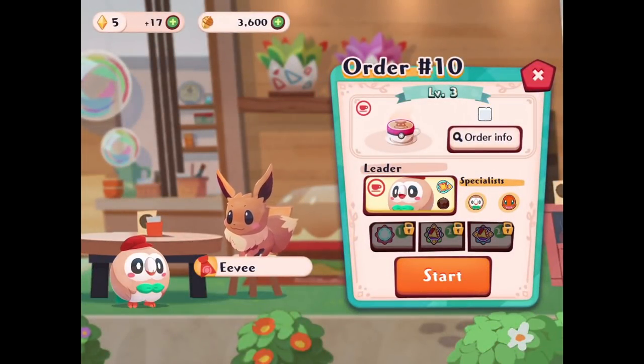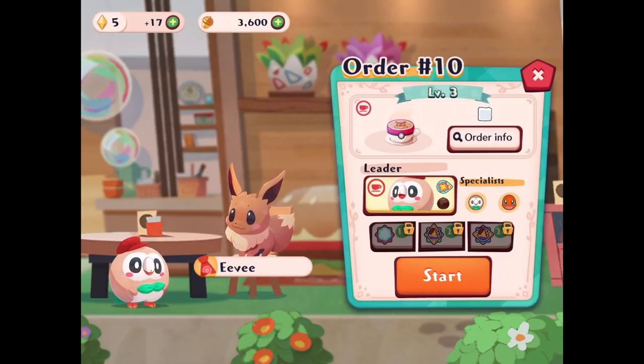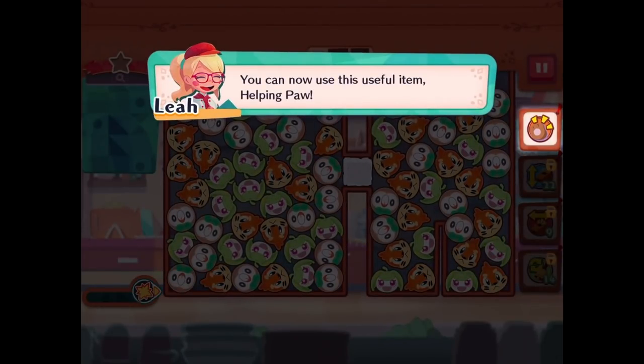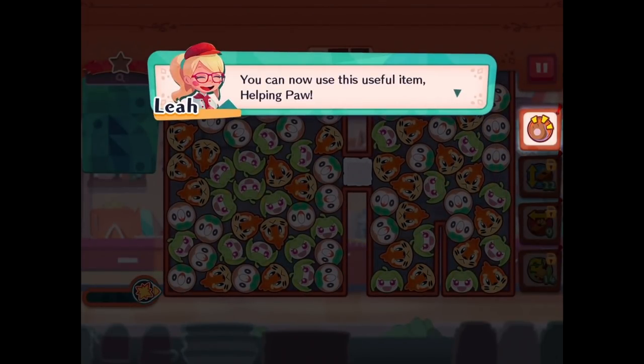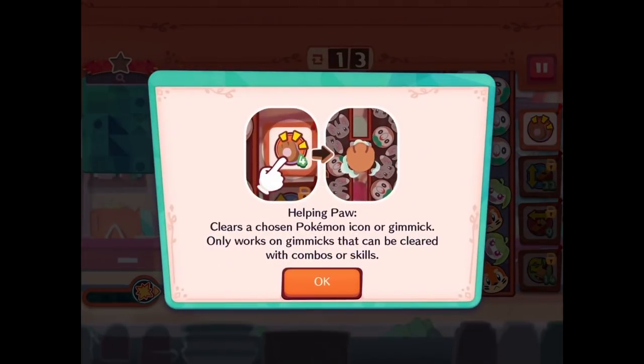We'll try this one — apparently this is a good specialist. We also have Charmander. We have so many Pokemon unlocked now I don't really know where to start. The game sort of restarts but stays the same. We got a new useful item: the Helping Paw. Try using a Helping Paw to break a sugar cube — it clears a chosen Pokemon icon or gimmick.